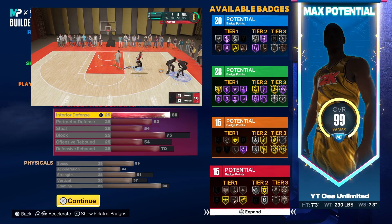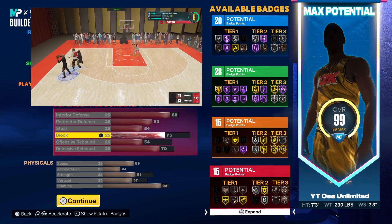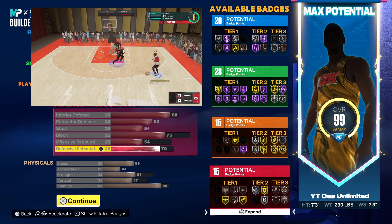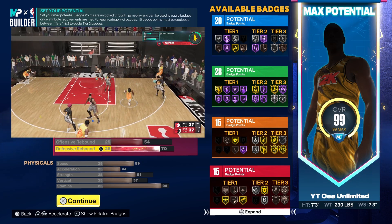For the defense, this is where the build kind of lacks — 80 interior D, 63 perimeter, max steal, only a 75 block, and only a 70 rebound. If you have good positioning you're gonna do decent in the interior with this build, but going up against a 7-3 paint beast or 7-3 glass cleaner, you're gonna struggle a little bit.